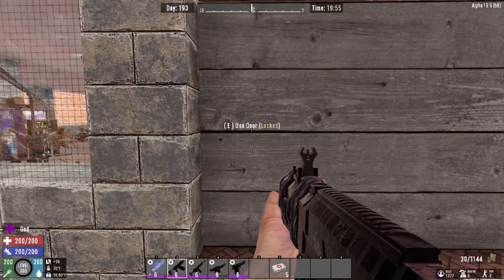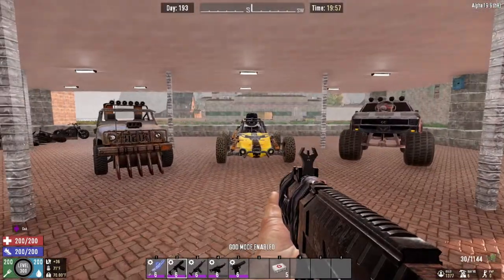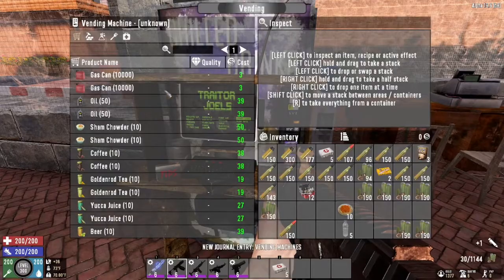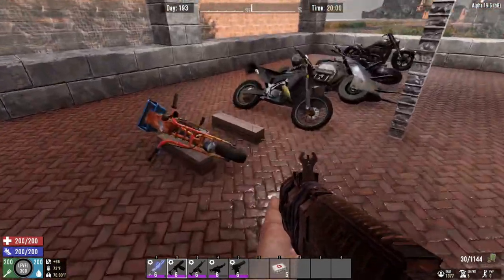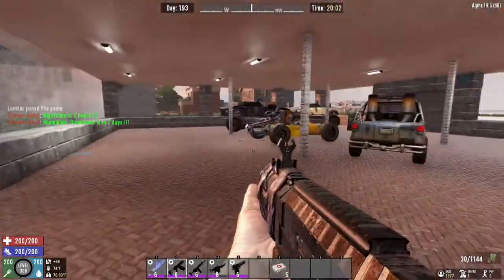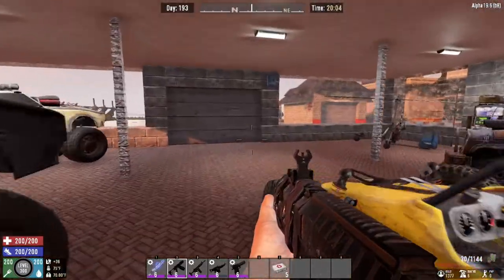Okay, so inside he's got all the different vehicles for sale. We've got some sales there — the dirt bike, motorcycles, and the buggy, which is one of my personal favorites, and the marauders.